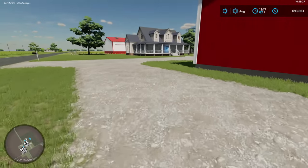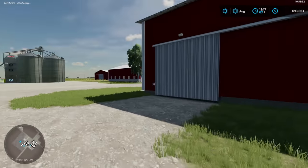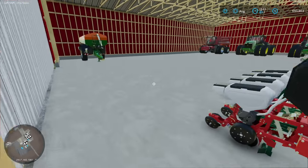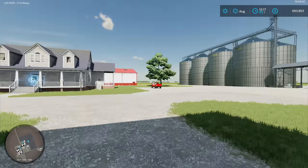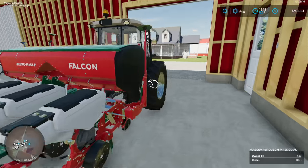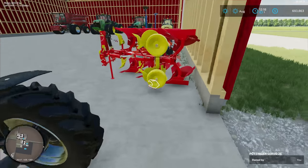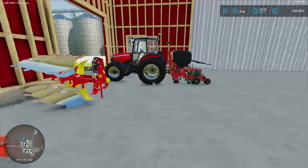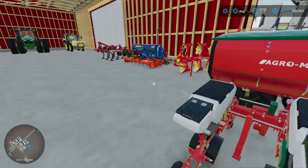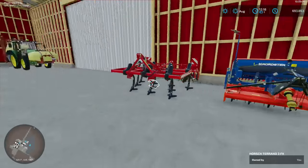I haven't sold the equipment that came with the farm yet - I wanted to show you folks first. In this shed is all the starting equipment. You've got a little planter, a three-bottom plow, a row crop planter, a grain drill seeder, and a small three-meter cultivator. Getting the theme yet?